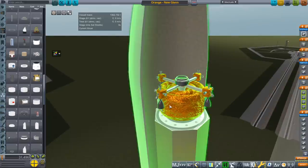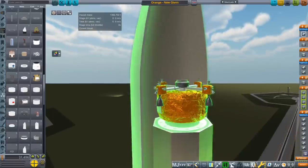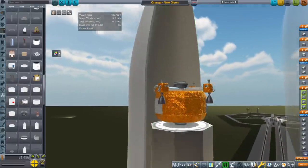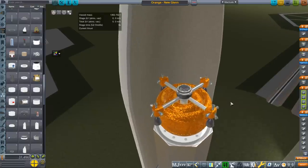All of the oranges had the same feature: the lander engines were on pistons — I think it was just straight pistons from Infernal Robotics. RCS ports were on the outside, there's a docking port on top and a docking port at the bottom. And I have formalized it in the form of this orange.